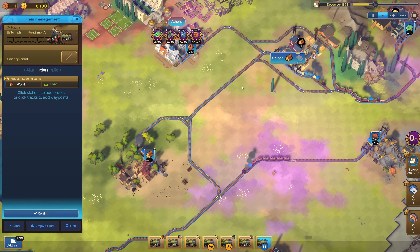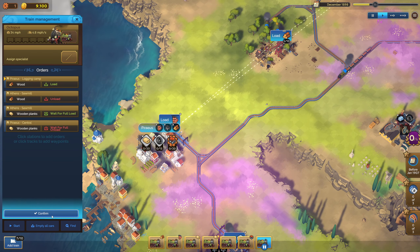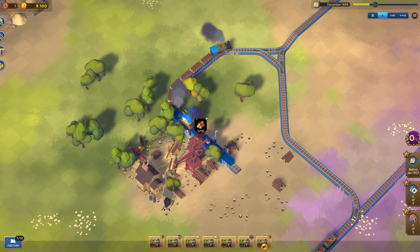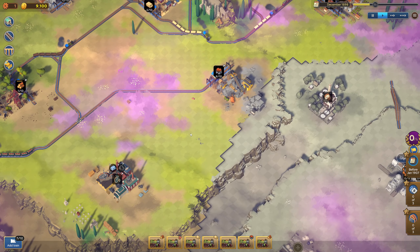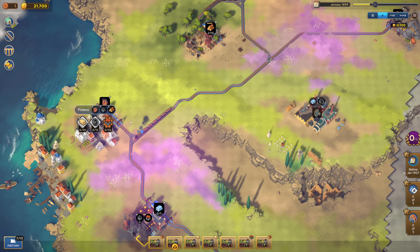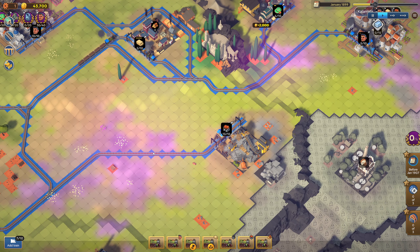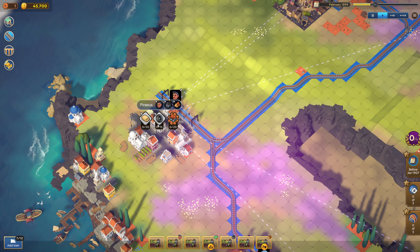I'm gonna set up a train that will just deliver these planks. It's gonna go from here, go here, load — actually wait for full load — and then go unload here. Just to make sure that we're not running empty at some point. That should be pretty good. It's very easy to burn money in this game, that's for sure. We can easily do another train down here to unlock this demand as well.